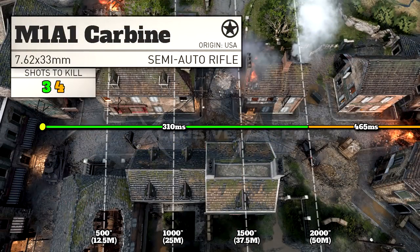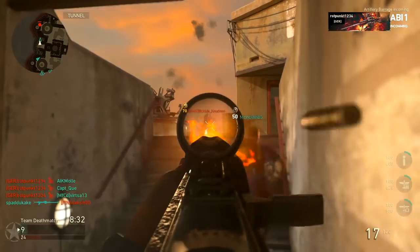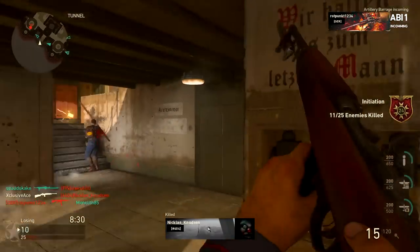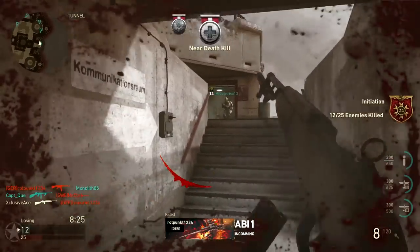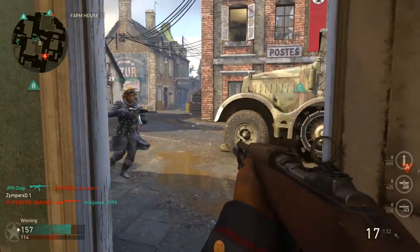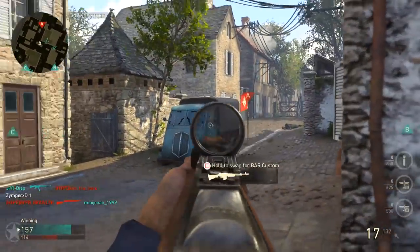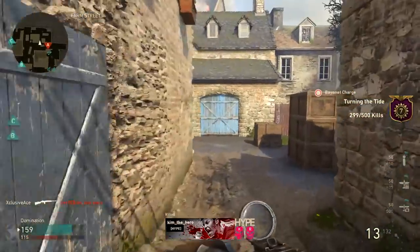Moving on to our ranges, our three shot kill range extends all the way out to 51 meters, which is very good — there aren't too many lines of sight beyond 50 meters in this game that are practical. With Advanced Rifling, that range actually doubles all the way out to 100 meters, meaning it's pretty much always going to be a three shot kill. For hardcore modes, the minimum damage is 30, which means it's always a one shot kill as long as you're not shooting through something.